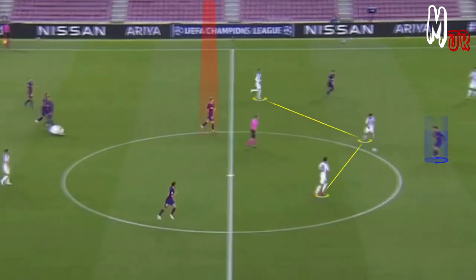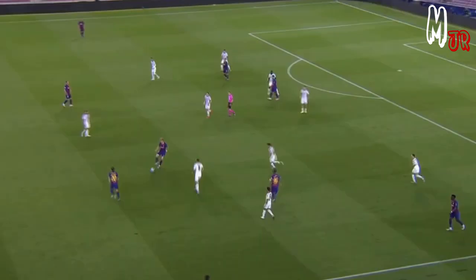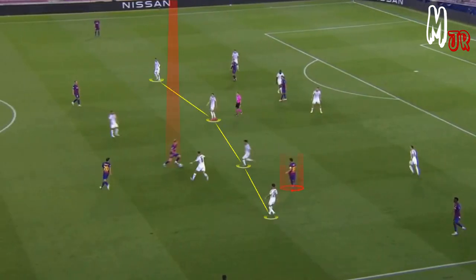As Napoli used the high defensive block, there were some spaces available between the lines, and De Jong was able to deliver these passes — and by that, Barcelona was able to get rid of the pressure.